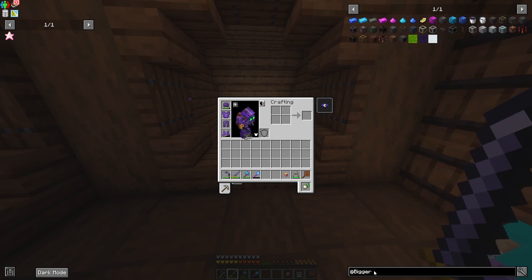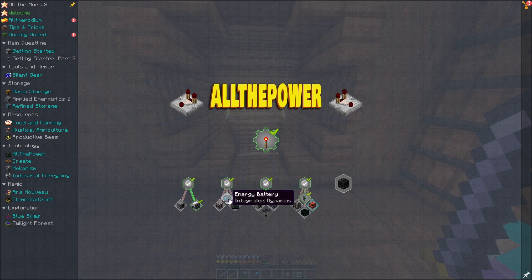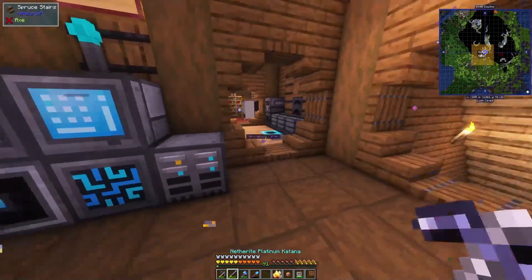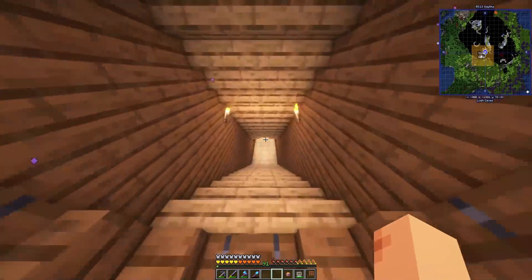This mod pack has Bigger Reactors. There are also really cheap solar and wireless transfer options, and advanced power generation including a basic big reactor. I'll look into that. Coal generators aren't great; we'll use energy cubes for battery storage. I'll get going on a bigger reactor - I might just smelt this stuff and start on it.